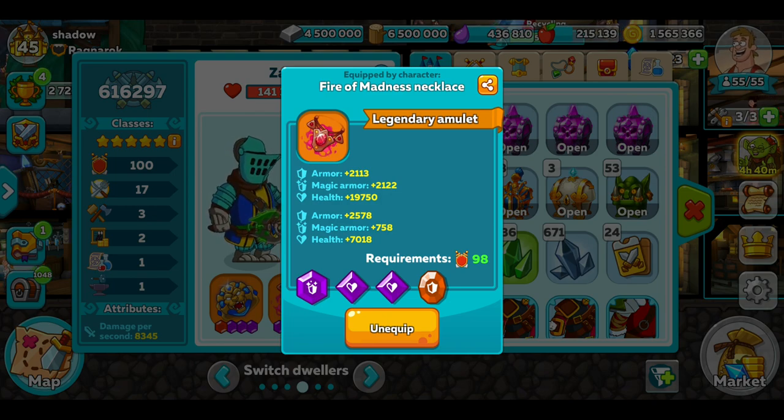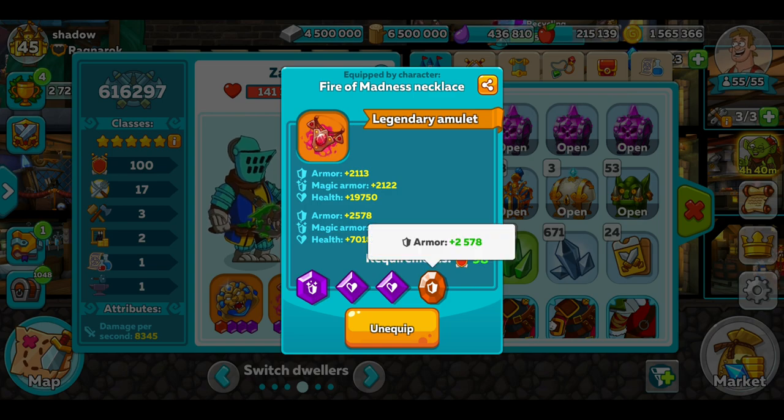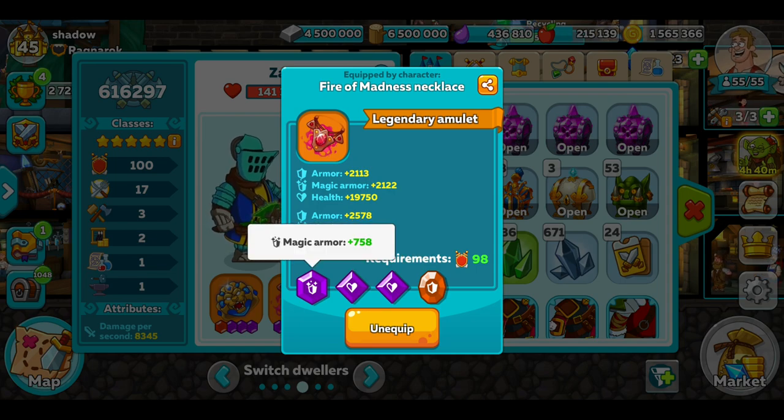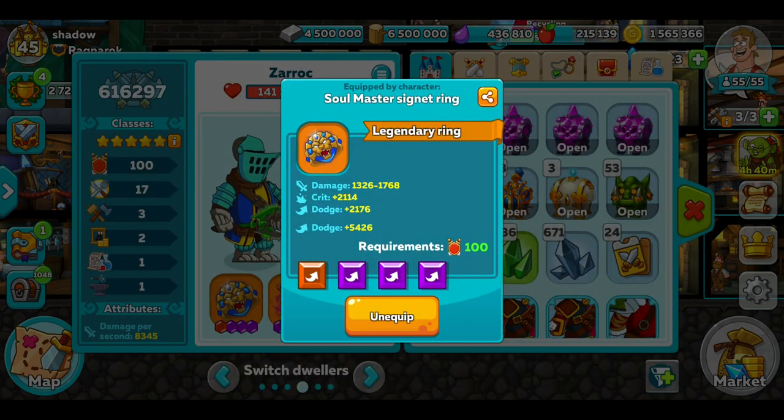In the necklace, once again I'm going for high armour and high health — another two and a half thousand with the orange gem. At the moment I've only got purples there, magic purple armour. On the ring, it's actually quite a good ring. Like I said, I'm not after damage — he's defensive, he's there to be a wall.